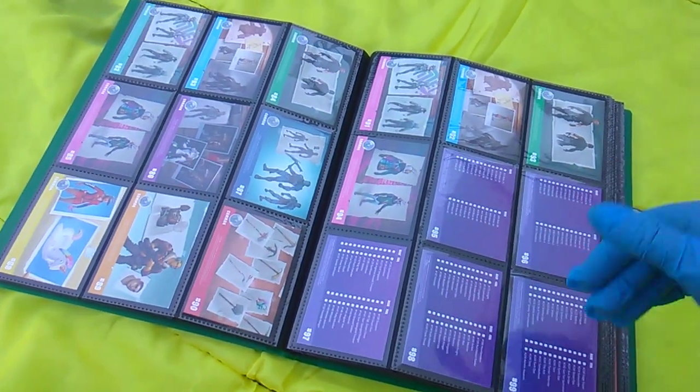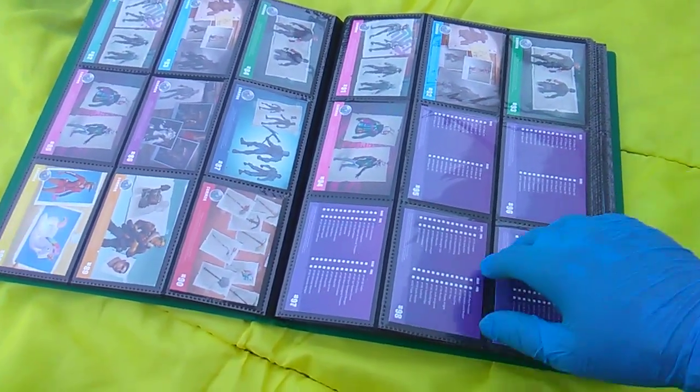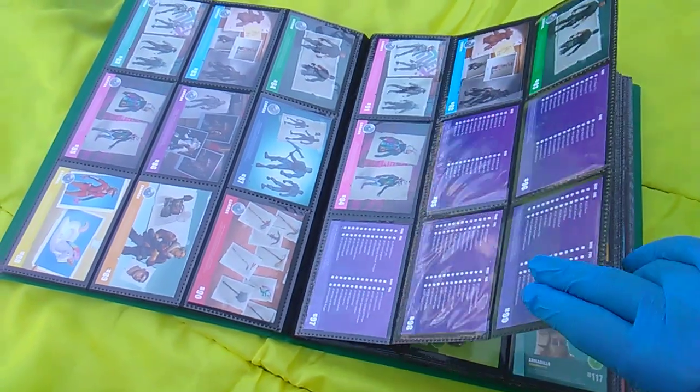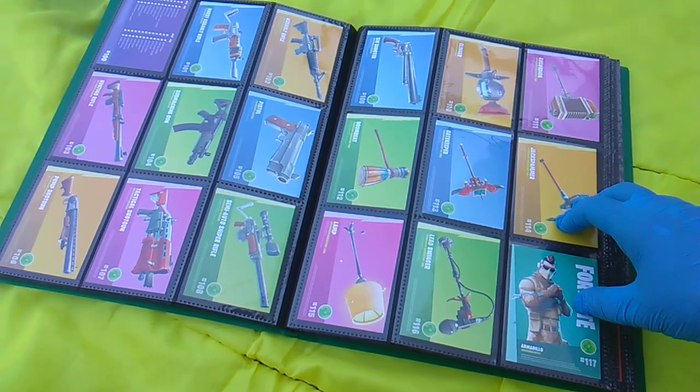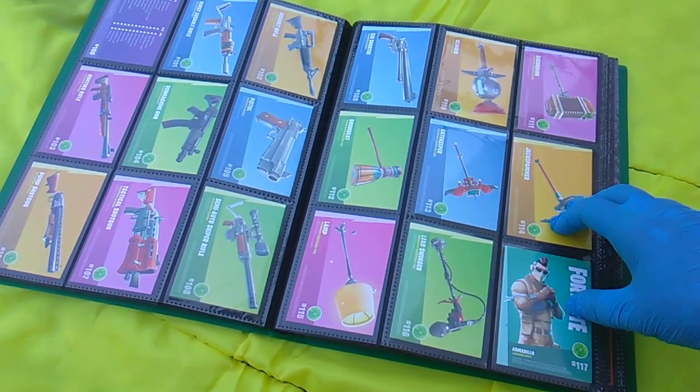It should have all been items, characters, skins, maybe locations. Cards 95 to 100 are checklists. At 101, we begin with some weapons and some harvesting tools.